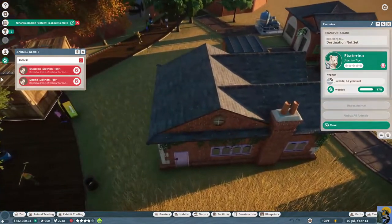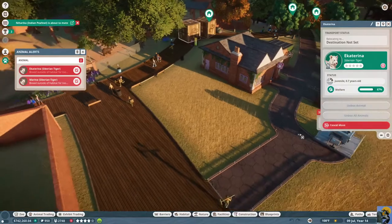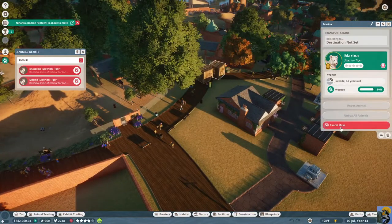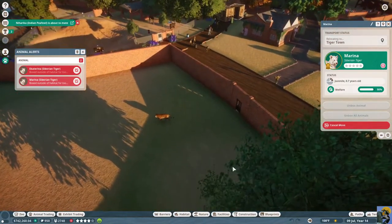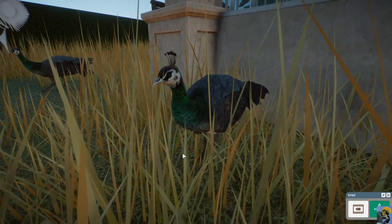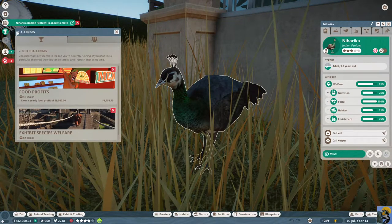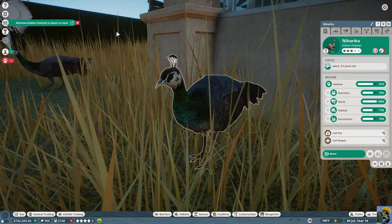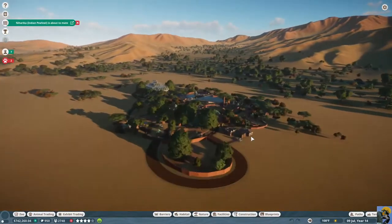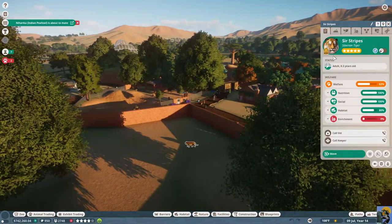She's just sitting here. I don't understand why they can't move them in — move them in here, and then we can — we just moved them here. Good, we got some mating with the peafowls, beautiful. Let's go back to this new tiger exhibit and continue beautifying it for Sir Stripes.